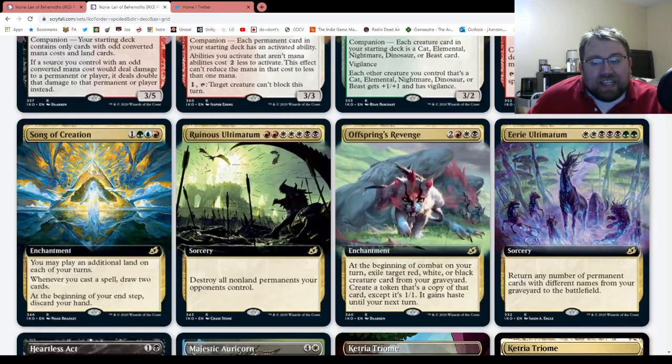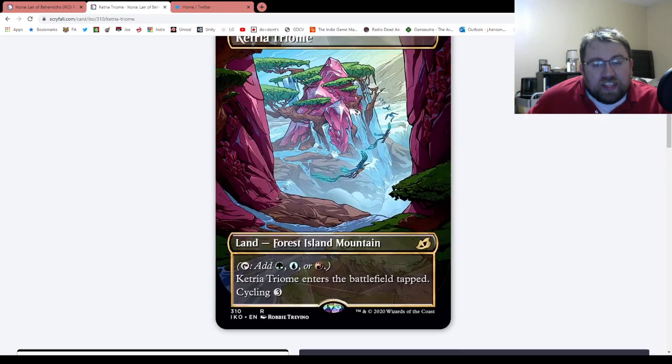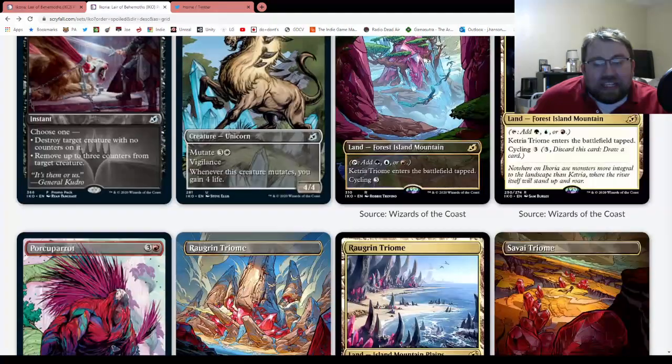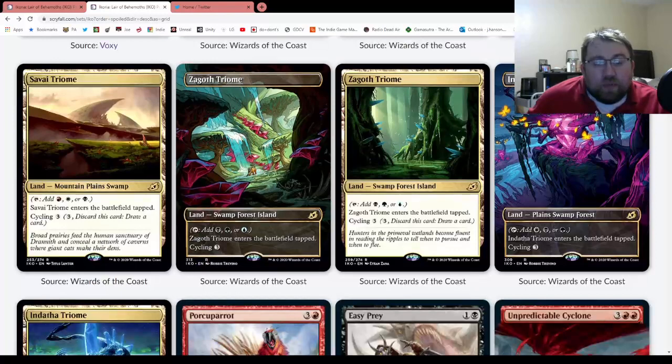Let's go down and actually talk about this, because we finally figured out what the rare land cycle is. I'll just show the alternate art of this, but you pretty much will get the cycle. It's the Triome Cycle, and what it is is a land with the land types of three basics. For example, this is of the Temur variety, which is a forest, island, and mountain wedge, and you can tap it to add any of that mana of any color. But first, it enters the battlefield tapped. However, you can also cycle it for free. They have the Temur variation, the Jeskai variation, Mardu variation, the Sultai variation, and the Abzan variation.